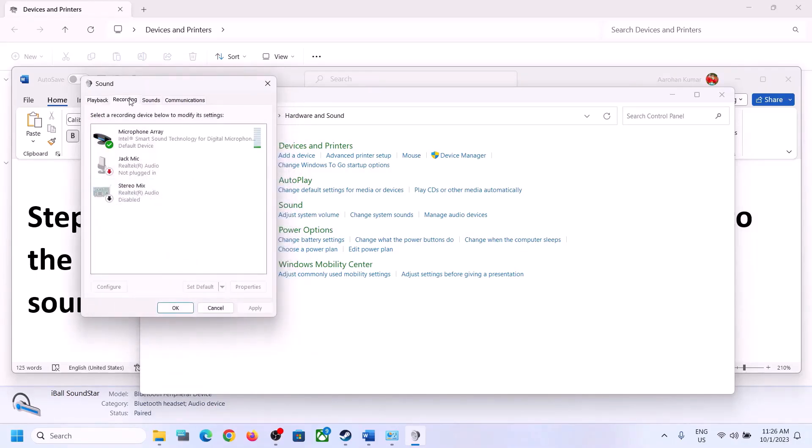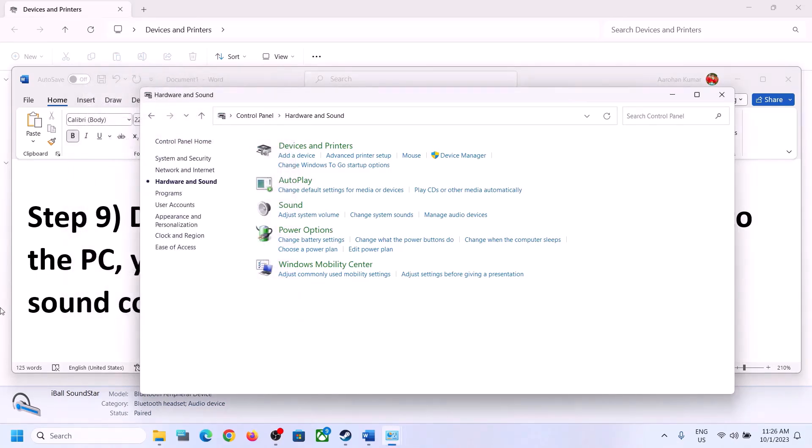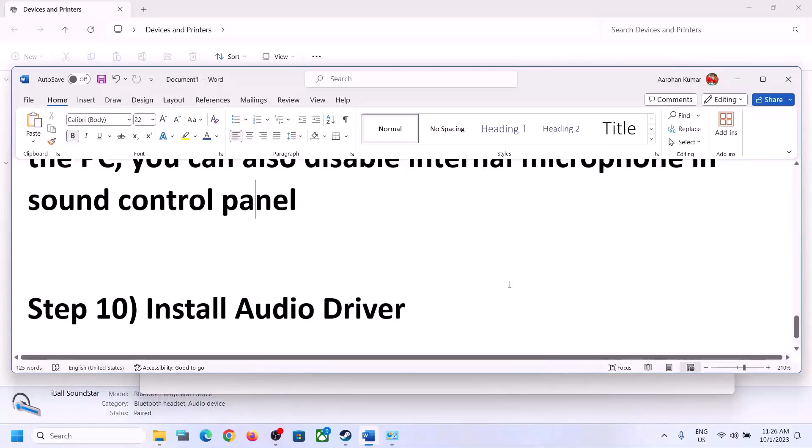Go to the Recording tab in the Sound Control Panel. If you are not using the microphone, right-click on it and click Disable. After disabling, launch the game and check.